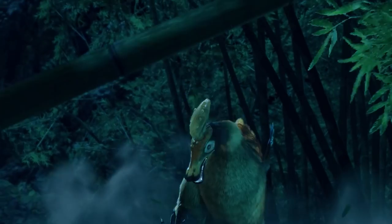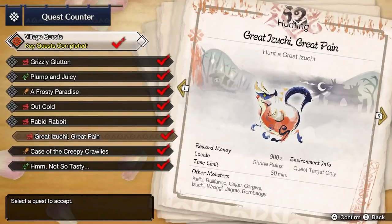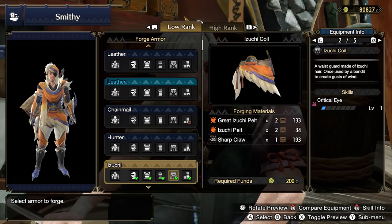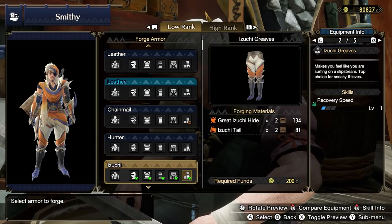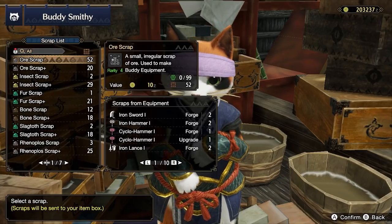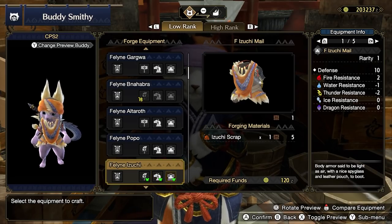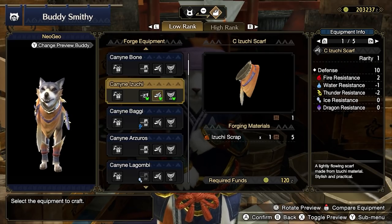Now is a good opportunity to farm the majority of Great Izuchi's set for baseline armor. You'll want to farm Great Izuchi in the optional quest to build the Izuchi Helm, Izuchi Mail, Izuchi Braces, and Izuchi Coil. This may take several hunts. Now is also a good time to talk about Buddy Gear — it's crafted using scraps obtained when you craft other pieces of gear. After crafting the near-full Izuchi set, forge the full set of gear for both your Palico and Palamute. Turn in any excess materials for scrap if needed.